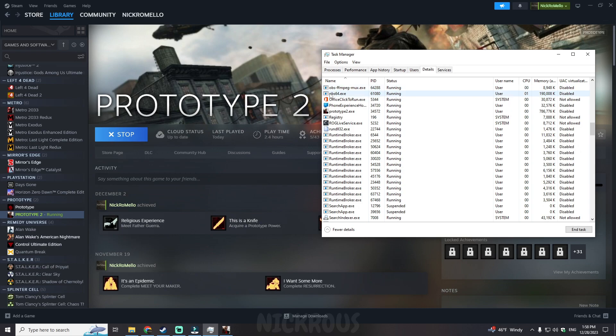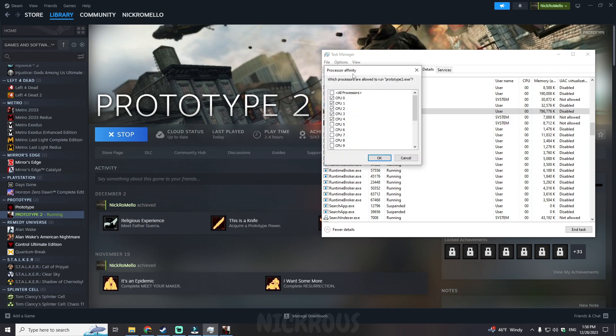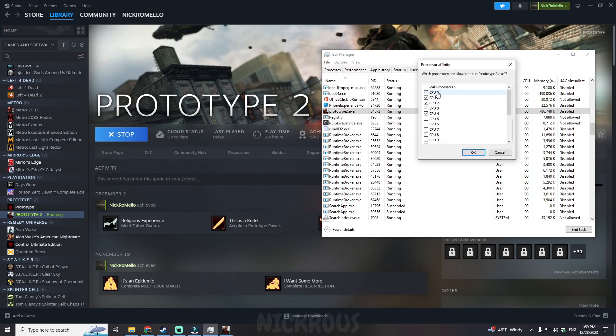Step 2: You already launched the game but you see the FPS is a disaster — it's not really playable. What we need to do is enable all the threads for the Prototype game process, while leaving 5 threads for the Steam application as discussed in Step 1.